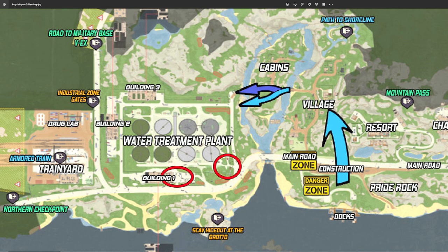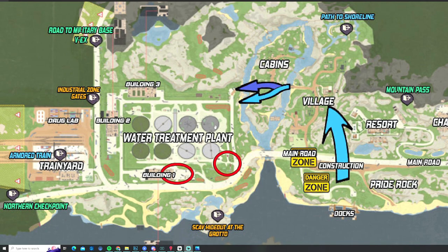There are ground rogues all around building one as well as the actual helicopter area you're supposed to be securing. However, I've only gotten credit for kills on these rogues about 50% of the time, so it seems like a luck of the draw. Rogues on top of or around building number two and three will definitely never count towards this task.